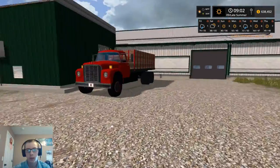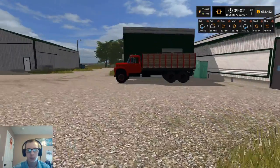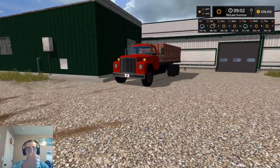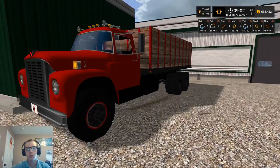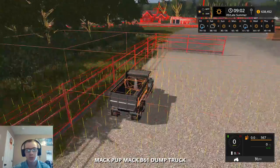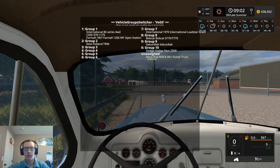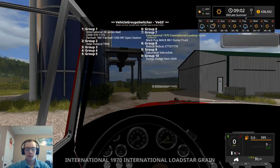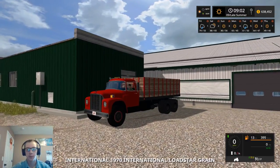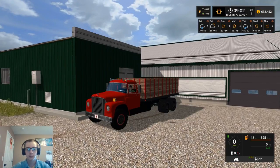That is going to do it for this episode. What I'm going to do off camera is get this truck driven to town and get it returned, and get the other truck up here and make sure that one is going to work. Next episode we will work on emptying out these big silos. If you enjoyed the video, be sure to hit that thumbs up button. If you're new to the channel, welcome — be sure to subscribe, turn on post notifications, and check out the description for my PC specs, upload schedule, and links to all my social medias. Thanks for watching and as always, we'll see you tomorrow.